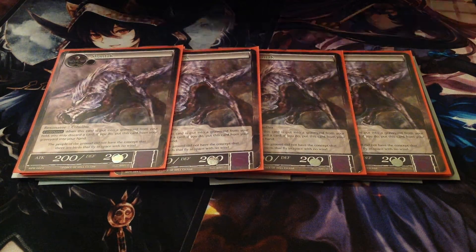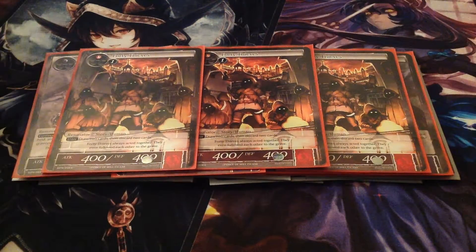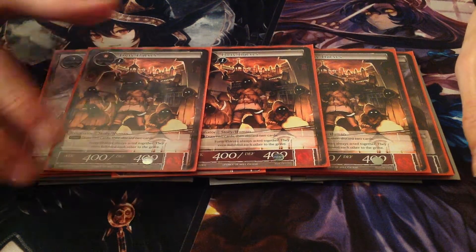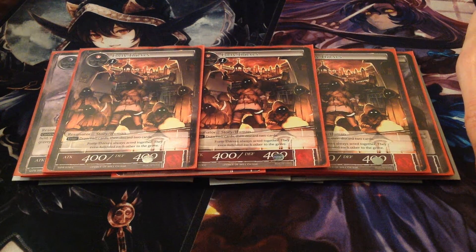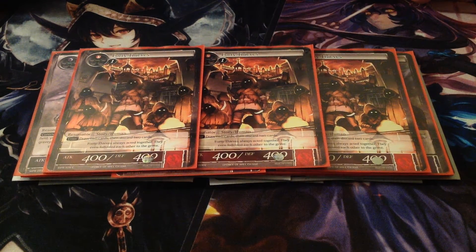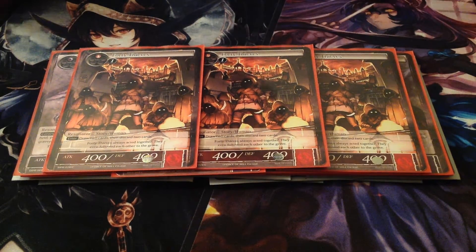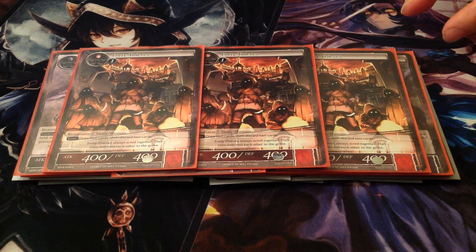On to 2-drops — three 40 Thieves. If anyone's ever played Dark Worlds, he's Dark World Dealings the monster: draw a card, ditch a card. Draw 2 and ditch 2. So he sets up graveyard plays and helps you thin the deck. He's pretty good.